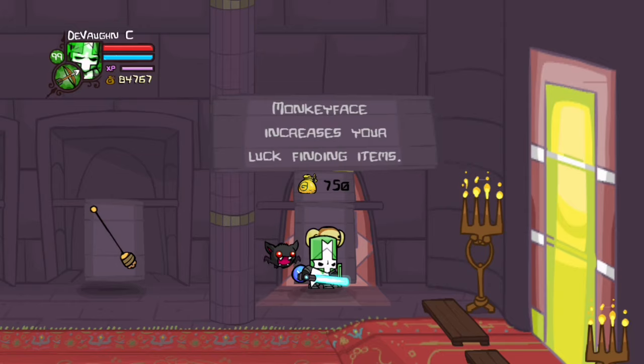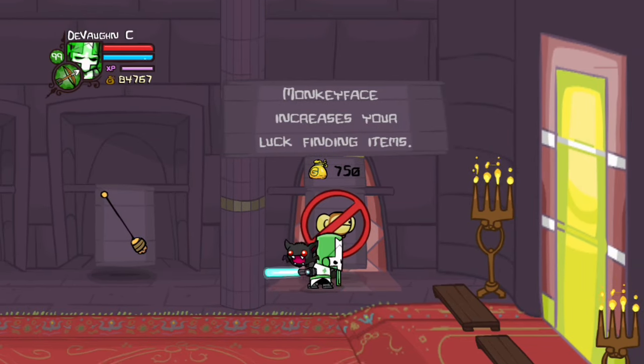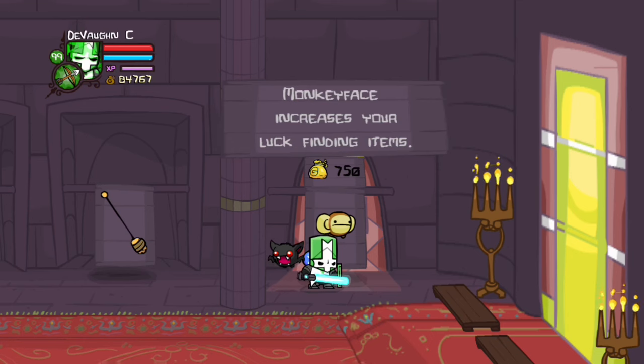For Monkey Face, you have to go to the Church Store and buy him for 750 coins. He'll make you more lucky, like for getting weapons when enemies die.